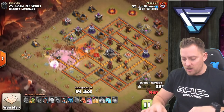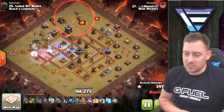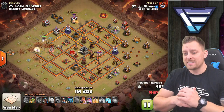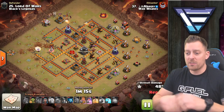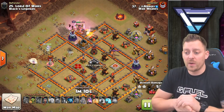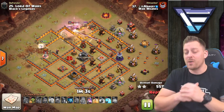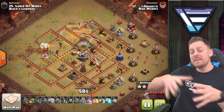Goblins are coming through to help the queen, and now she can walk into the base and take out whatever else she wants. We're already looking at almost 50% of the base taken out from the stone slammer, queen walk, and a few support troops. The miners are coming in from the northwestern side and will merge with the queen, allowing the healers to decide whether to stay with the queen or follow those miners.